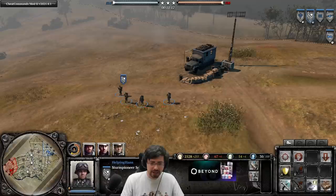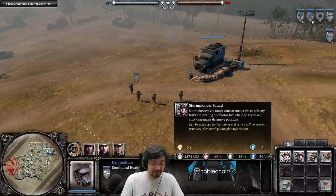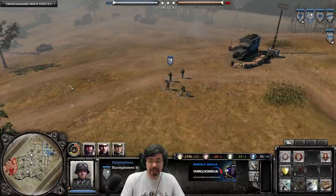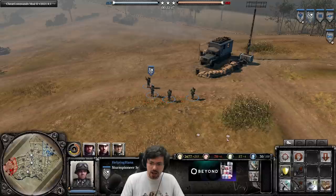When you start playing as OKW, you begin with your HQ building and your Stern Pioneer squad. The Stern Pioneer squad is probably arguably the best starting unit in the game at the moment. They are incredibly good at close-quarters combat. They are very expensive at 300 manpower, but they will decimate any squad they come up against at the start as long as they get the jump on their opponent and utilize cover, as they come with SMGs very good at close-quarters combat.